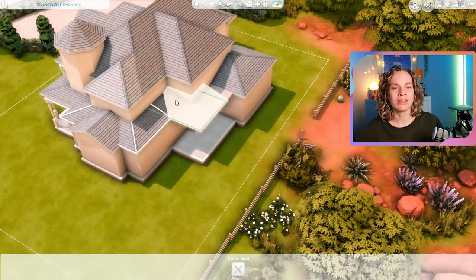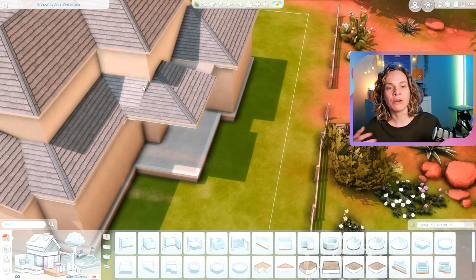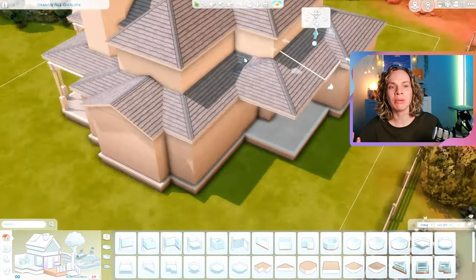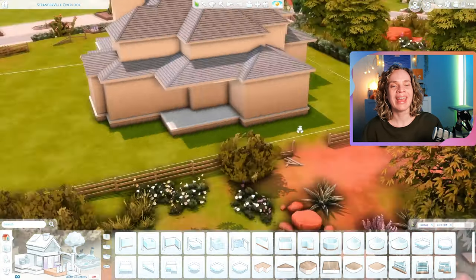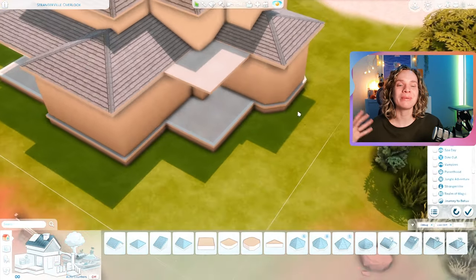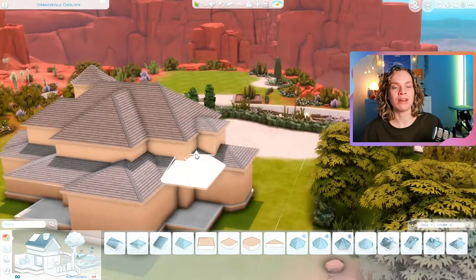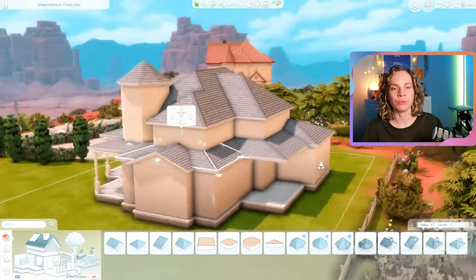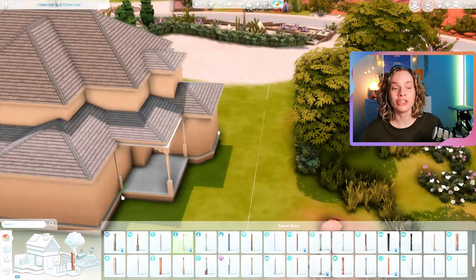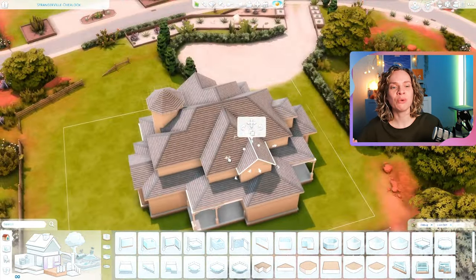The struggle I have is making rounded walls or octagonal pieces blend in with the rest of the build, and getting the roofs to blend together. All in all this build was definitely a challenge, but in the end I'm really happy with how it came together. I'm building this in the world of Strangerville, which is a lot of fun — I actually love the vibes of this world. It's a different world entirely from what I'm used to, with this whole desert vibe, and I really love it.